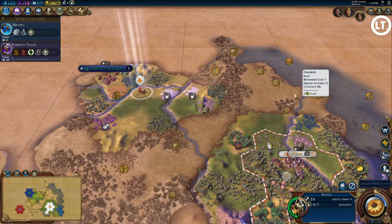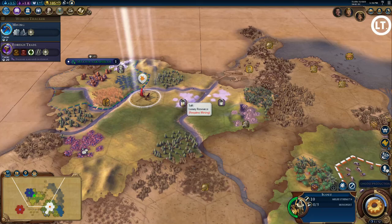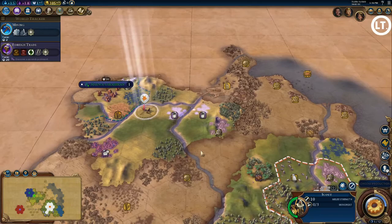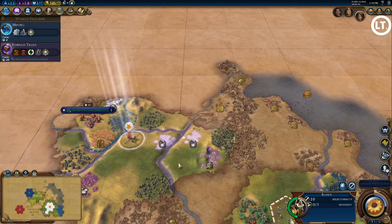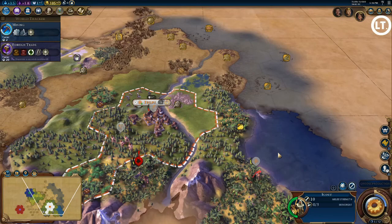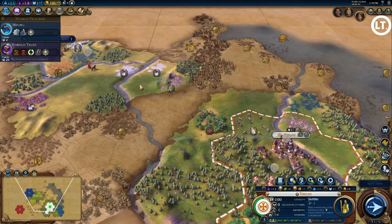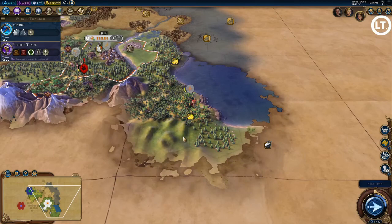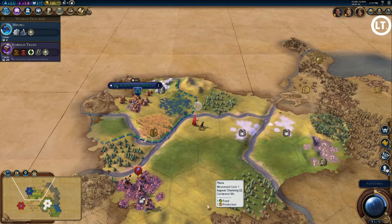Having the Cree nearby means I need to settle that second city soon. With free production available in my capital, I'm pretty much forced to build a settler and head there right away, then probably build a worker after that. Loyalty is going to be a significant issue with these cities so close to each other, especially at higher difficulty settings.